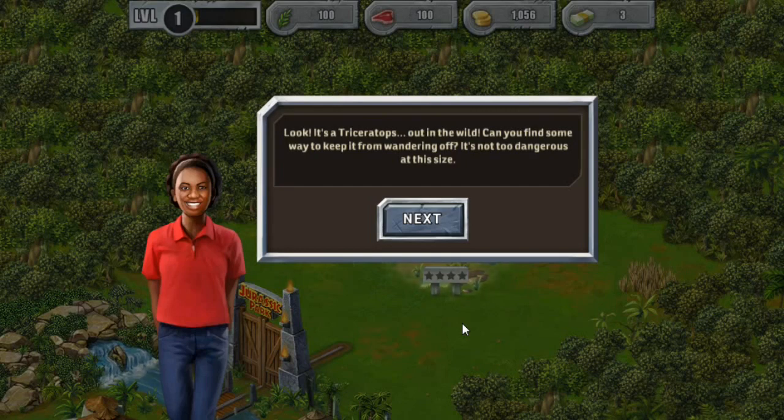I thought this would be a really fun way just to come in, get inspired, get some great ideas. I just jumped into it — next thing you know, I found a Triceratops, and apparently it is out in the wild and we need to find some way to keep it from wandering off. It's not too dangerous at this size. So yeah, this is Jurassic Park Builder. I just started playing and I have no idea what's going on.